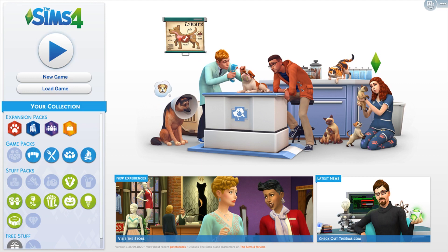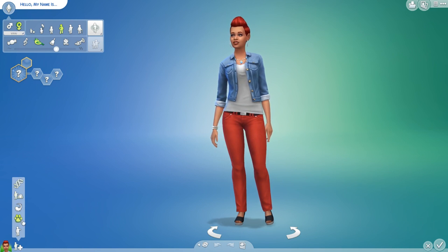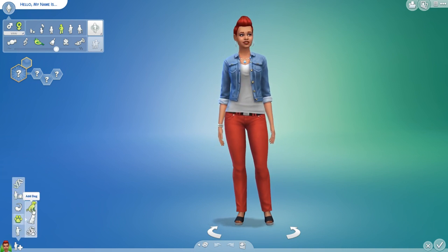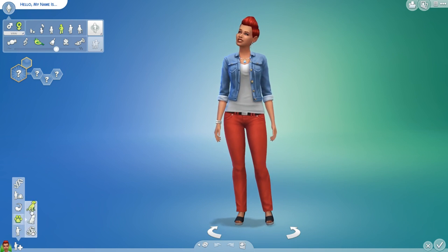We're doing a first impressions from a first glance look today. Here we are — we have new icons down here, so already we have 'add a pet,' 'add an occult sim,' and then we have the genetic sims. Let's go ahead and add in the pet. We have the options: add a dog, add a cat, or we can make a mixed breed.